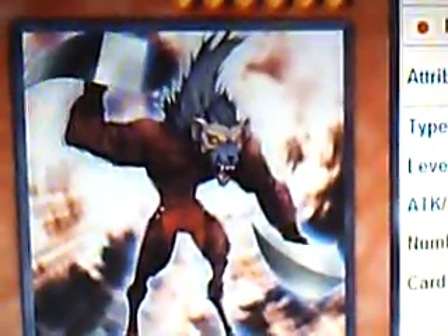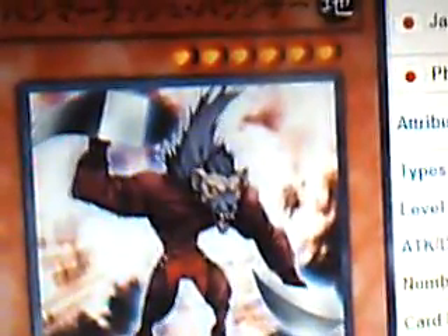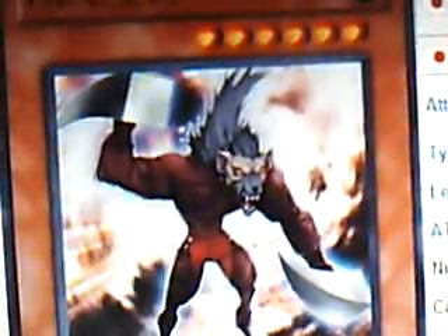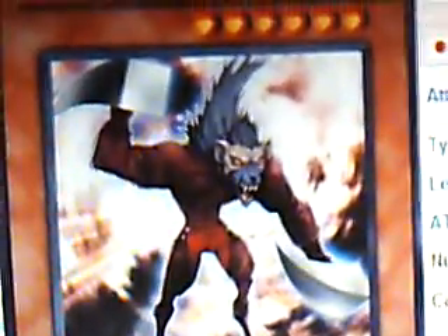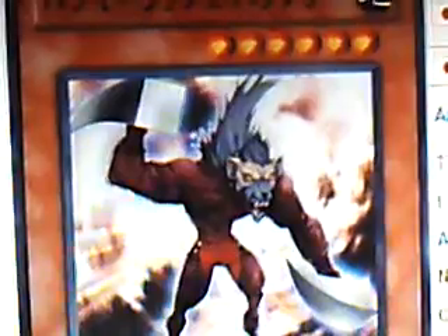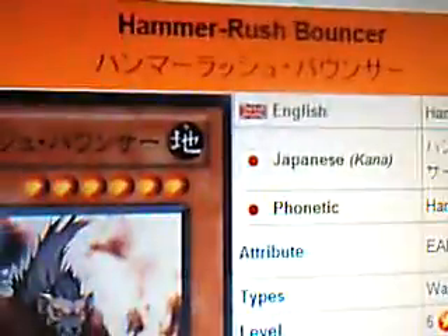What's up everybody, Yu-Gi-Oh 101 Card Review. Here to review another card released in the OCG Booster Pack Galactic Overlord, which was released on the 18th of February 2012. We're looking at another monster introduced in the new archetype called Bouncer. This is Hammer Rush Bouncer.